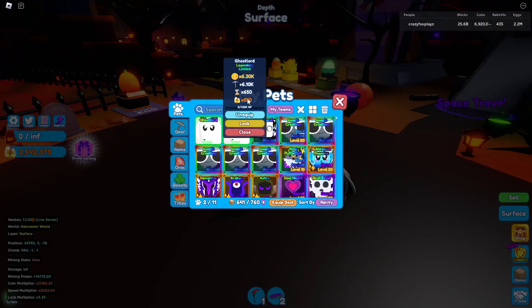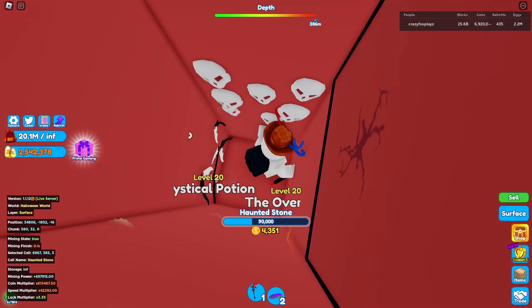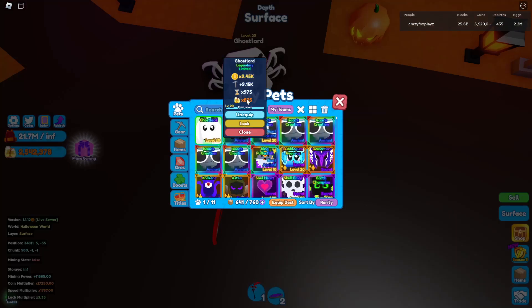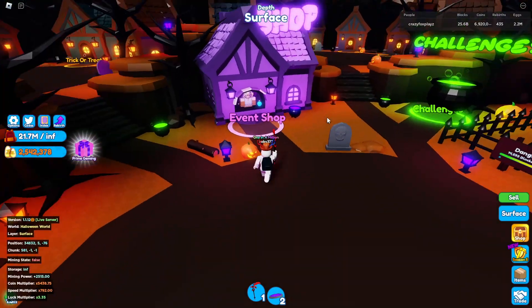The Ghost Lord's base stat is 550 times candy corn. Let's level it to level 20. Okay, level 20 achieved — a level 20 Ghost Lord has 825 times stats. By 'pretty good' I mean it's actually kind of terrible.